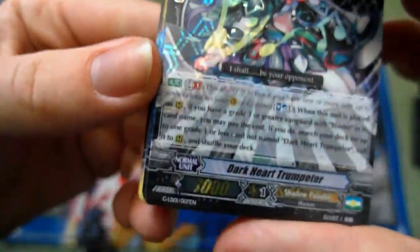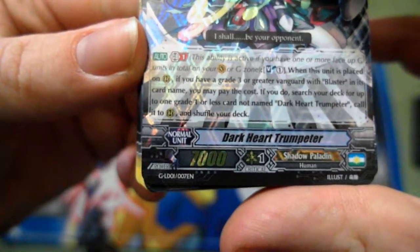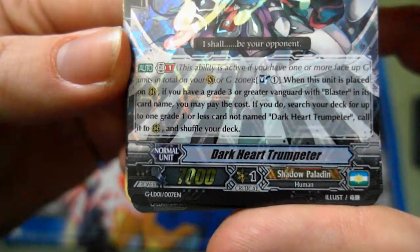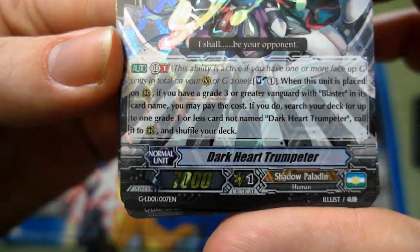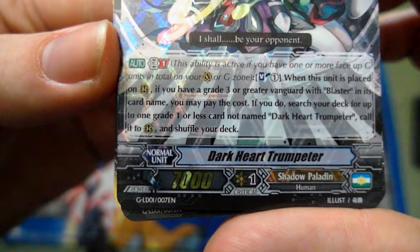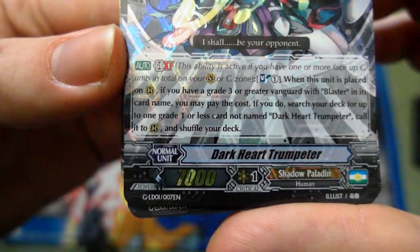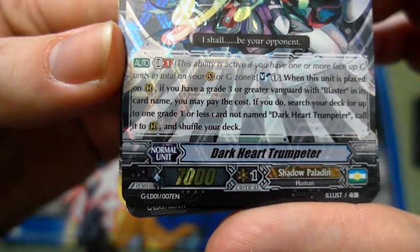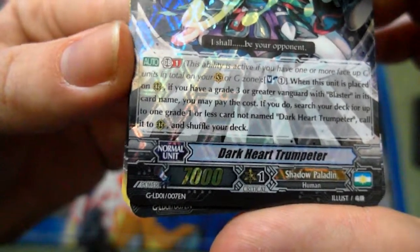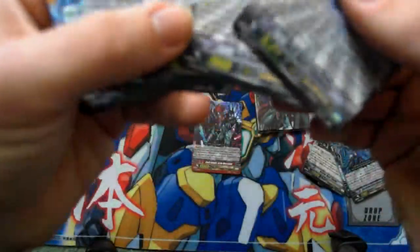Up next we get Dark Heart Trumpeter. Gen Break 1, Soul Blast 1: when this unit is placed on rearguard, if you have a Grade 3 or greater Vanguard with Blaster in its card name, you may pay the cost. If you do, search your deck for up to one Grade 1 or less card not named Dark Heart Trumpeter, call it to rearguard, and shuffle your deck. And we get three of those.